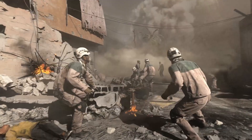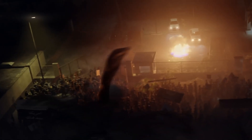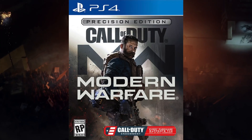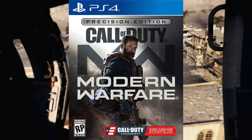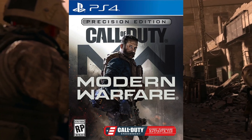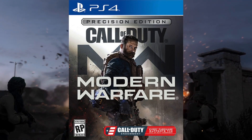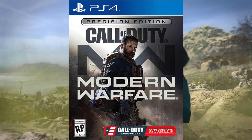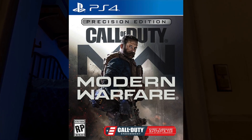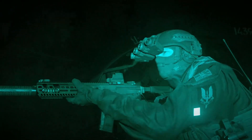For the physical standard edition, all you're going to get is the base game itself for $60. The Precision Edition costs $100 and includes the Modern Warfare game, a steelbook, the Control Freak Modern Warfare branded performance thumb grips and controller skin, a custom in-game tactical knife, all three operator packs — All Gillied Up, Crew Expendable, and War Pig — plus an animated calling card for the Call of Duty Endowment. This is available in limited quantities and limited regions, currently only at GameStop.